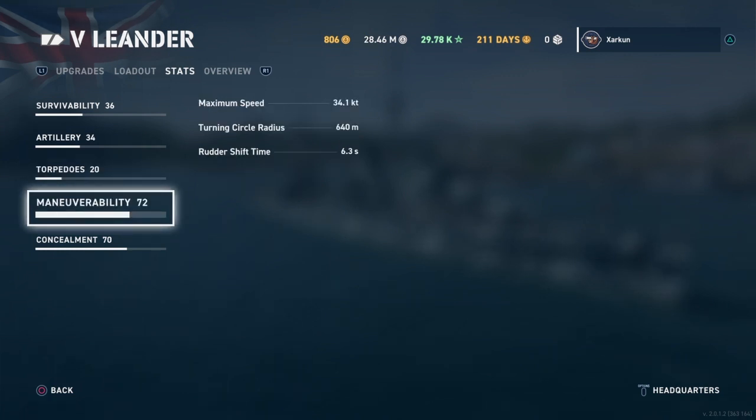Maneuverability: max speed of 34.1 knots, second fastest at the tier on my builds behind the Aoba. The La Galissonnière with its speed boost is probably a little faster, but without the speed boost it's actually a little slower than the Leander. Turning circle radius is 640 meters, one of the better ones at the tier, and rudder shift time is 6.3 seconds, which is decent — though outclassed on my build by the Aoba by about 2 seconds.